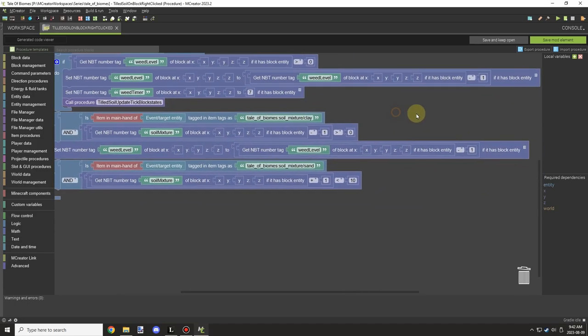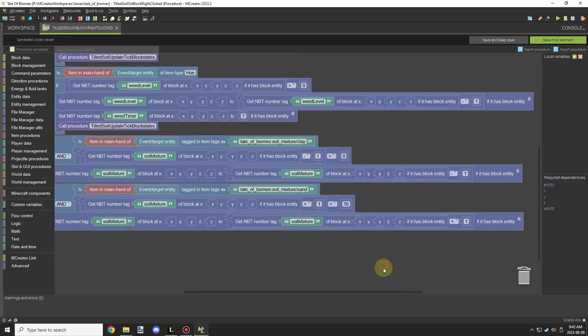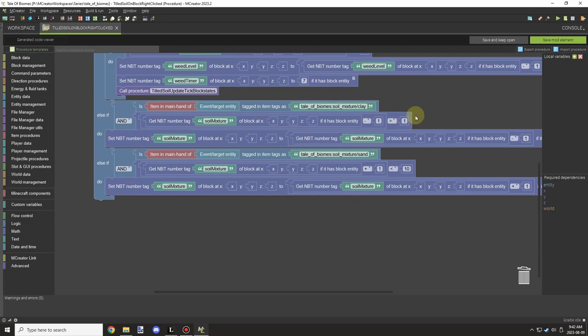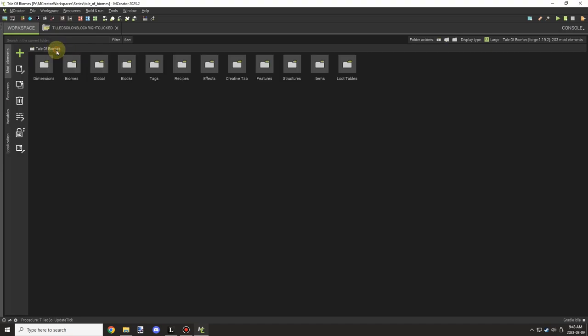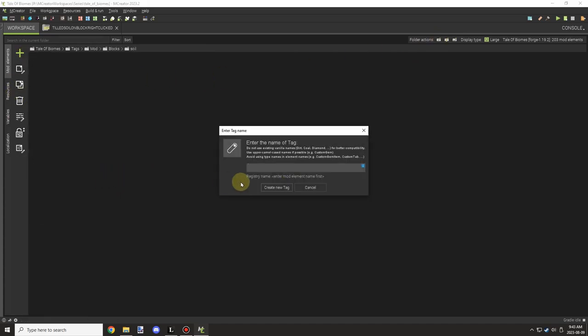There's a soil composition for fertility and a whole bunch of other stuff that can be taken into account, so I started building a document to see what I can get. There are some things on the plant side and some on the soil side. We're working on the soil first because it needs to be done before we can move on, and I wanted to get it set up so we can slowly integrate things.